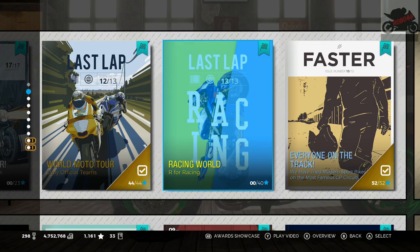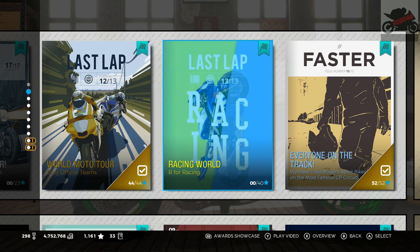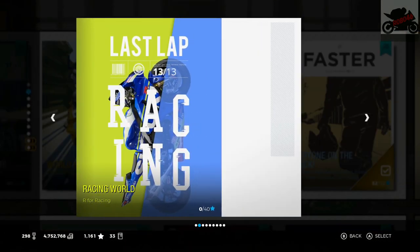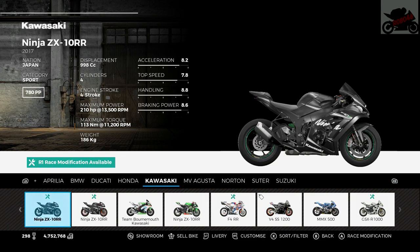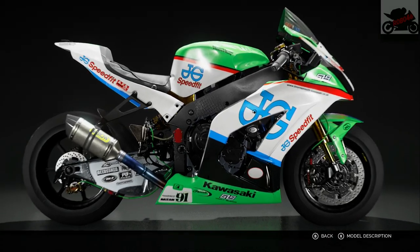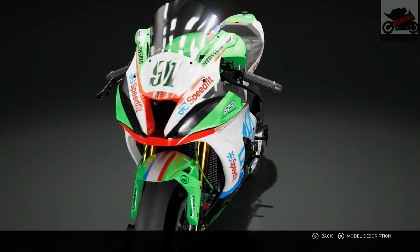Hi guys, RoboA46 here, welcoming yourselves back to Ride 3 on the Xbox One X. Let's continue with career mode. We're going on to Racing World today because in the last video with the Kawasaki H2, we unlocked Leon Haslam's JG Speedfit Kawasaki, which is what we're going to be using today. So first race at Road America. Let's have a look at this bad boy. And yeah, we're going to find out today how it handles and how it feels to play.